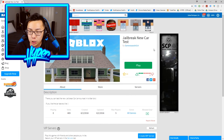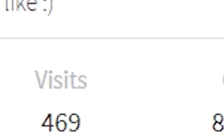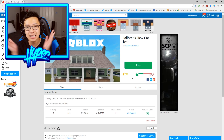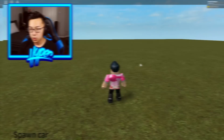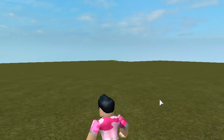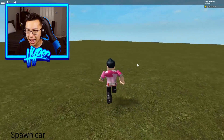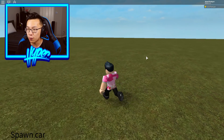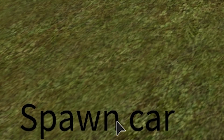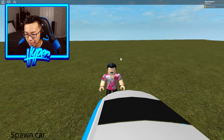We got the game on our screen. You guys can see it says Jailbreak New Car Test. This place has 469 visits and was created about a week ago. In the description it says you can test the new Jailbreak car announced on Twitter. I'm going to go ahead and leave a like on the game. Now, time for the moment of truth — let's go ahead and click play. The game is loaded up, and it is very, very empty right now. There's literally nothing going on. It looks like I'm in a server by myself. You guys can see on the bottom left there is a button that says spawn a car, so I think if I just click on this it should work.